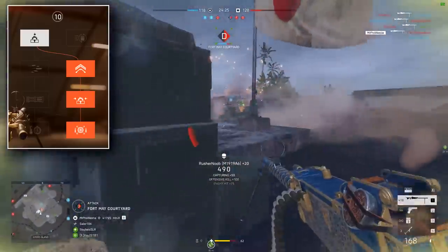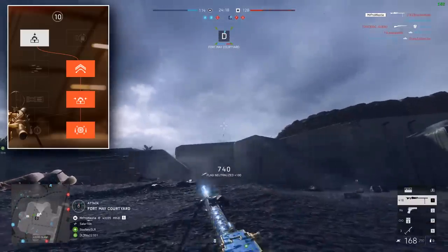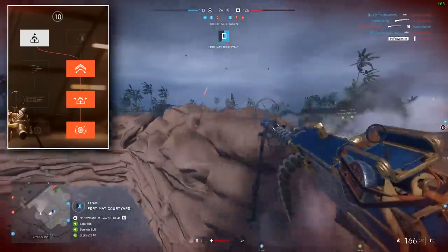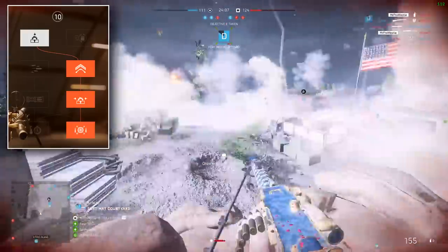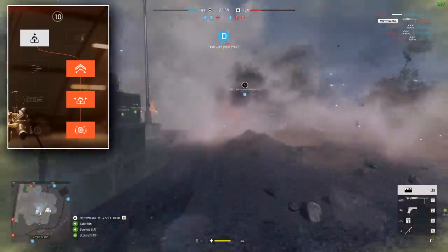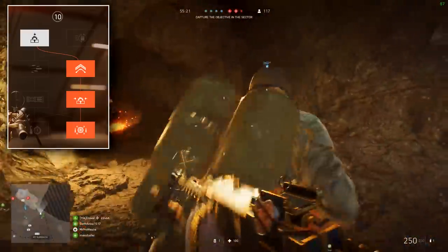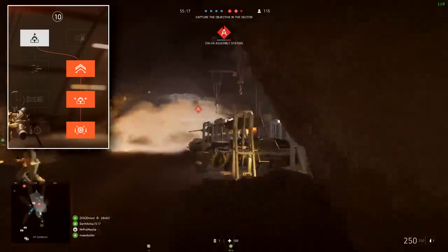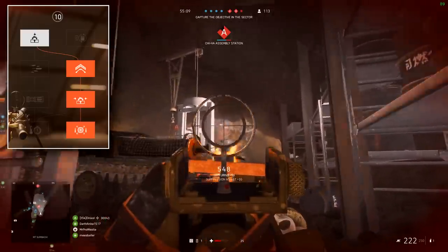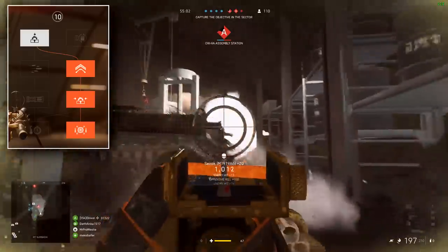Improved Bipod increases the accuracy of the Browning whilst the bipod is deployed. Level 3, we're sticking with the right-hand side, and this time we're applying Ported Barrel, which reduces the horizontal recoil. And then finally, level 4, you pick High Velocity Bullets on the right-hand side to increase the bullet velocity of the Browning. That moves it up from an already very fast 800 metres per second to 910 metres per second, making it the weapon with the fastest bullet velocity in the entire game. At ranges of about 150 to 200 metres, those bullets are going to connect near instantaneously.